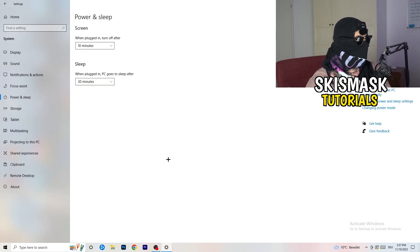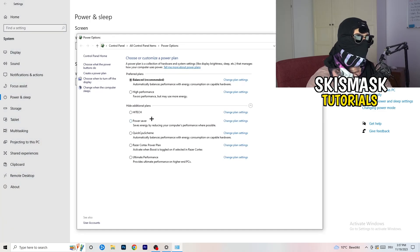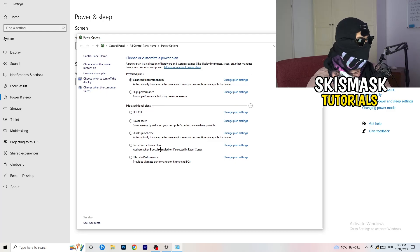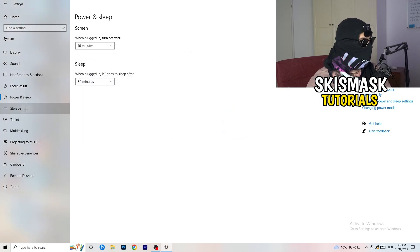Go to 'Power & Sleep,' then click 'Additional power settings' on the right side. Click the small checkmark to reveal all options — you'll now have more power plan choices. For me, Balanced works best, but some PCs work better on High Performance or other plans with additional settings. Check which one works best for your setup and choose accordingly.